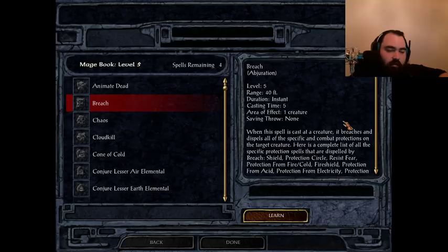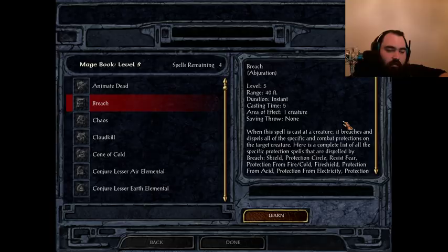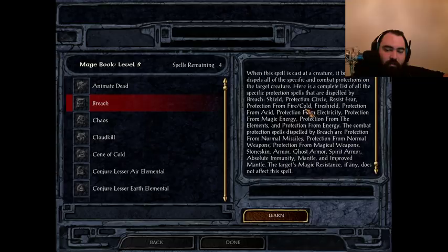First S-tier spell is Breach. It's an abjuration spell, so Transmuters can't take it. It's level 5 with a casting time of 5 — about half a round, 3 seconds — and targets one creature. This is your bread-and-butter spell when fighting enemy mages. It dispels an enormous amount of combat spell protections: protection from fire, cold, fire shield, protection from magical weapons, the armors, immunity, mantle, all that. Basically, if you're unable to hit your opponent, Breach will remove pretty much everything and let you do so. This spell is absolutely critical in an enormous amount of fights.